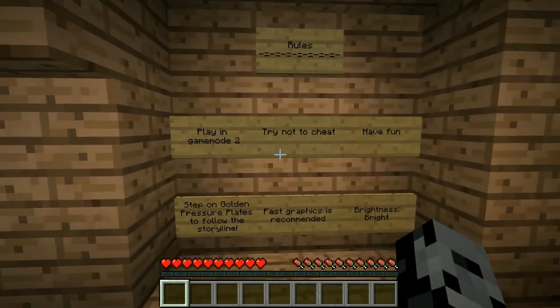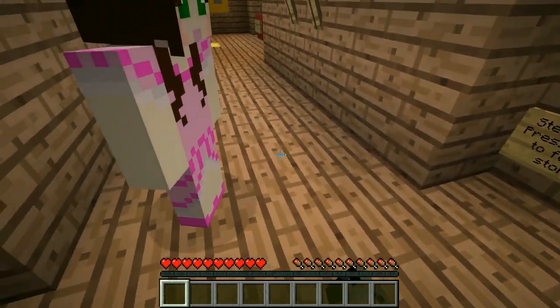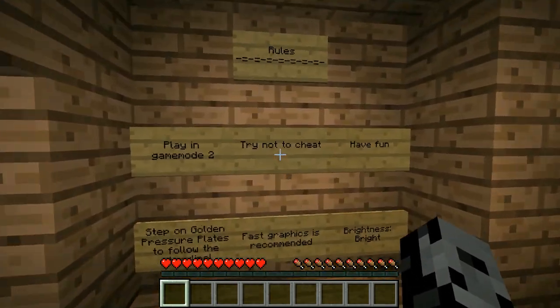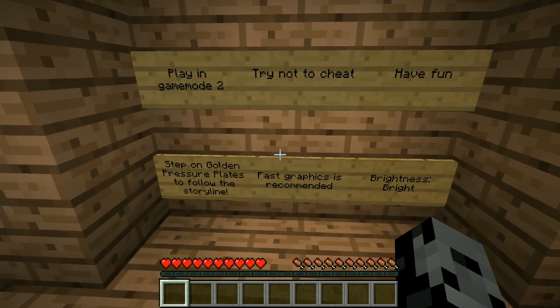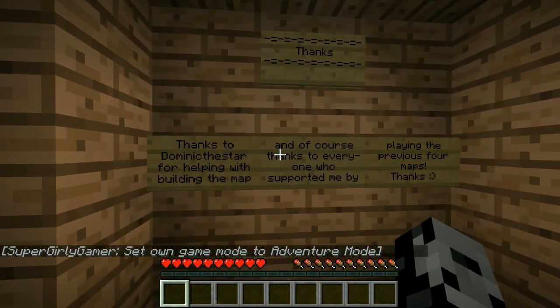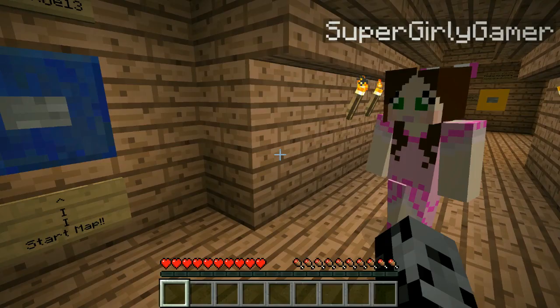We have some rules right here: playing game mode two, try not to cheat. Jen, see if you're actually in game mode two - try to punch a block. She's in game mode zero, she's cheating! So we won't cheat, we will have fun. Step on golden pressure plates to follow the storyline. Fast graphics is recommended, brightness bright. Thanks to Dominic the Star for helping with building the map, and thanks to everyone who supported by playing the previous four maps.